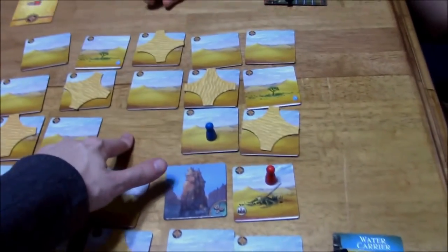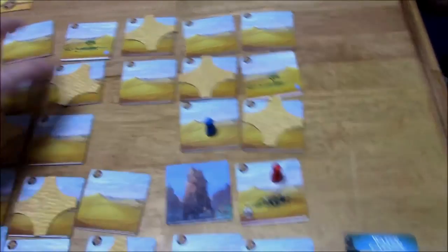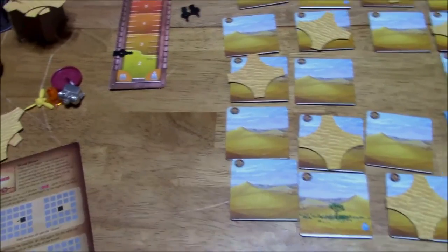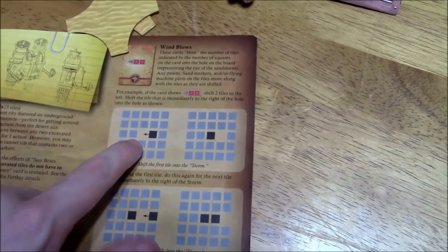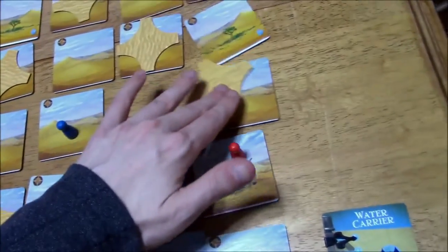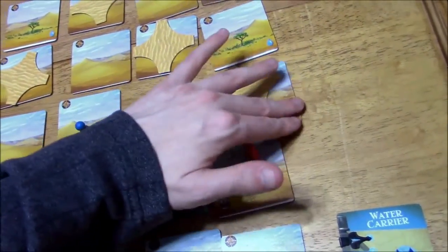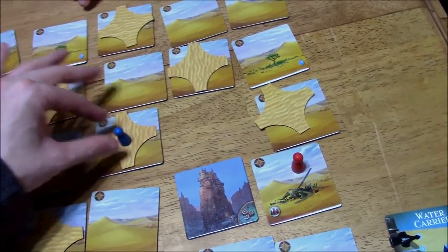Basically the tile moves in the opposite direction that the arrow is pointing. If we take a look at the rulebook — the arrow is pointing to the left and the empty space actually moves to the right, which is really weird. So it's saying slide these tiles that way. Sand goes here, where you're at. Luckily you're not buried yet — you need two sand there in order to be buried.